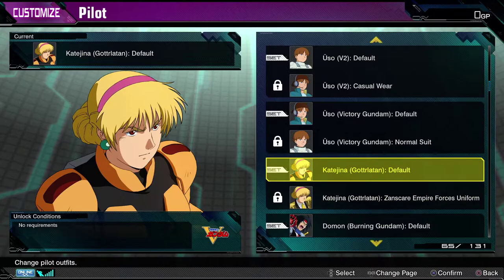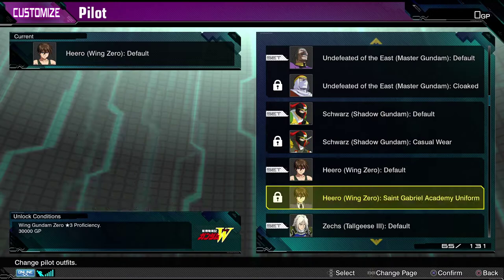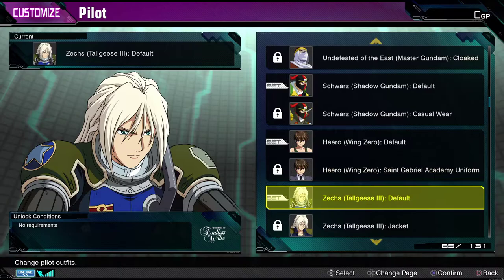Master Asia. Schwartz Bruder — very cool. Hiro Yui, of course. What other costume would you put him in, right? Zex Marquis. Garret and Tifa, and in space normal suit version, you have Shaggy Frost.